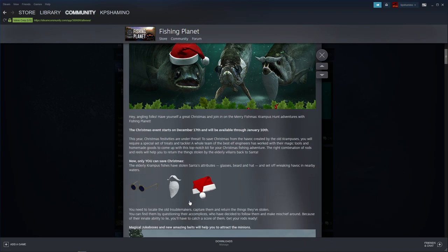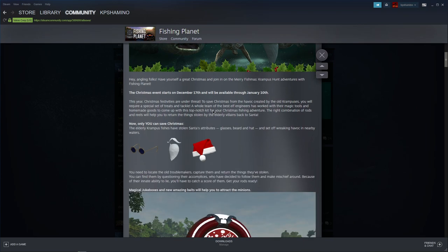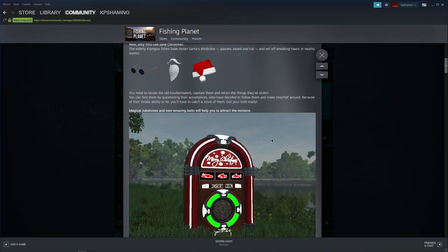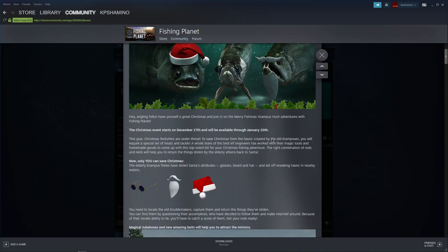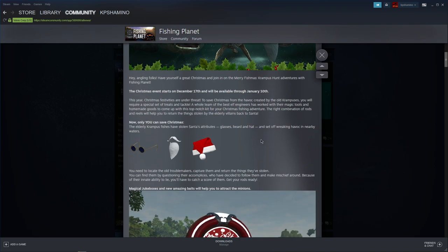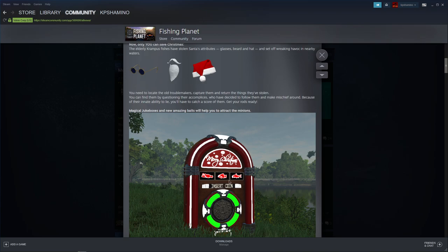So what is going to happen? Santa Claus was robbed by three fish — those three fish look really cool. You need to find those fish to get Santa Claus his equipment back: his glasses, his beard, and his hat. It's not easy to find the fish though. You need to catch the minions of those three boss evil fishes, and they will reveal the position of the big boss fish. You also got jukeboxes — if you play the jukebox you get a bigger chance to attract the minions.